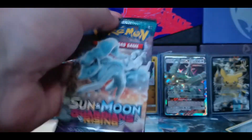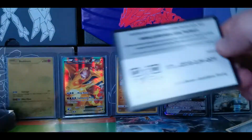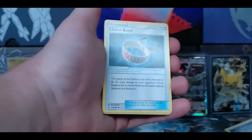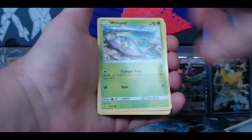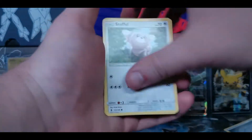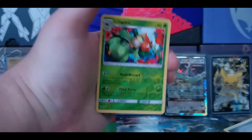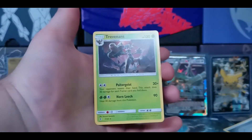Next pack: Rising Guardians. Code card. 1, 2, 3, 4 to the front. Getting rid of Fighting Ground Energy. Tentacruel. Choice Band. Altar of the Moon. Windpod. Matchup. Whalmer. Stuffle. Phantom. Liligant. Reverse. And Trevenant for our rare.